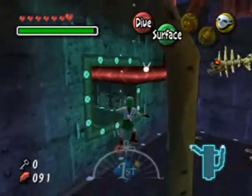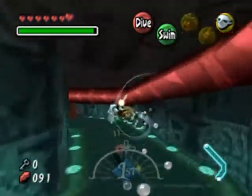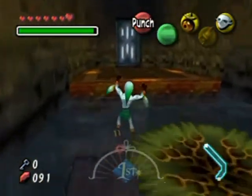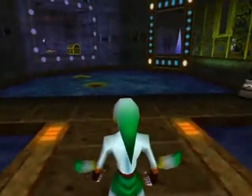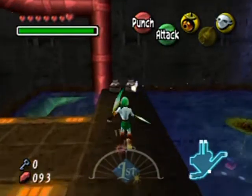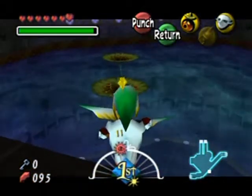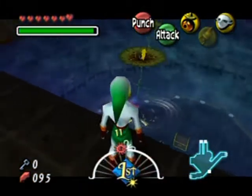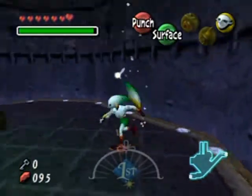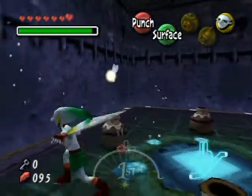Swimming is too quick for such tight corridors - need a middle ground. That's something I was quite pleased about seeing regarding Majora's Mask 3D, that they improve some aspects like that. The thing about swimming in this game is that you're either super fast or super slow, so there's no happy balance between the two.